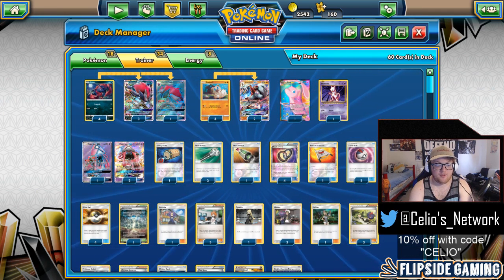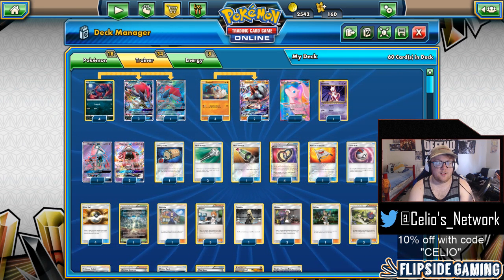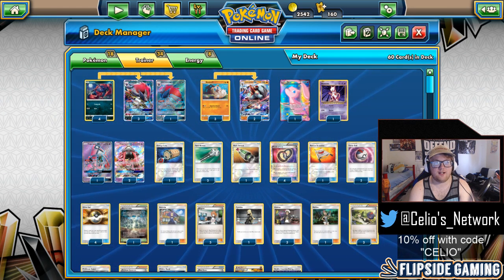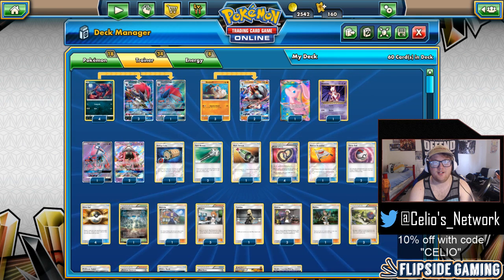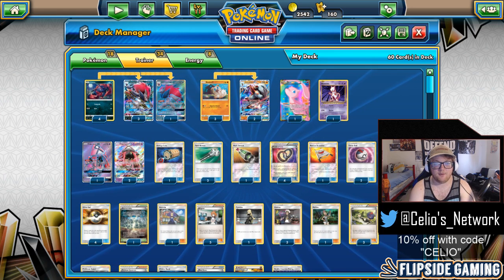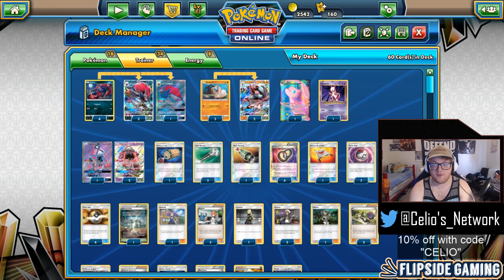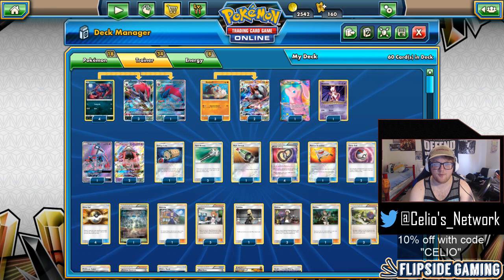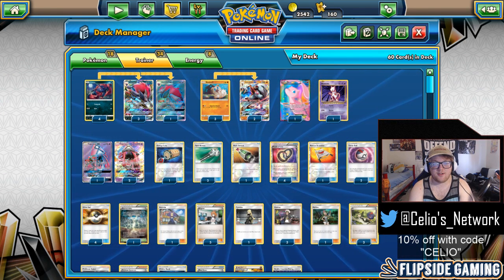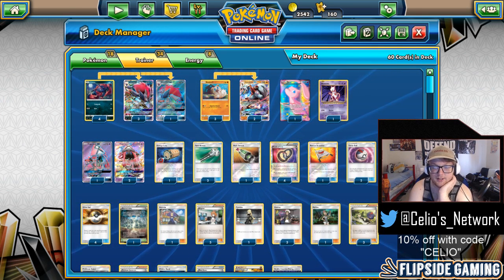Round 2, I played against Ryan Antonucci — he's playing Buzzgarb. He got a fairly okay setup; he got Garbotoxin turn 2 and I had the Field Blower right away. But after that he got another tool on his Garbotoxin and I didn't have a Field Blower answer for it immediately. I did Field Blower the turn after, using both of my Field Blowers on turns 2 and 4.